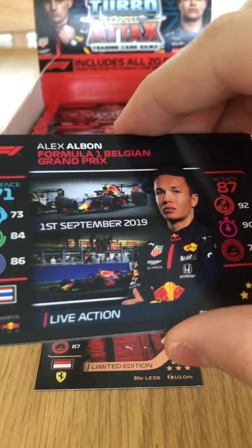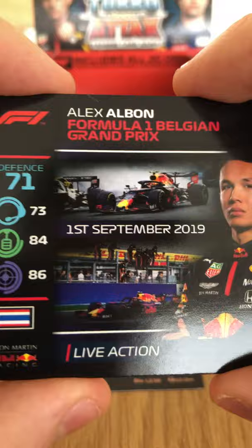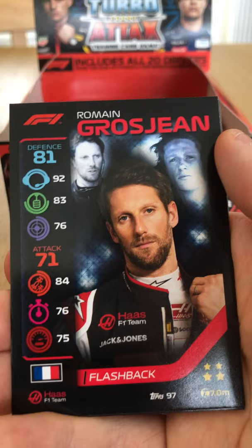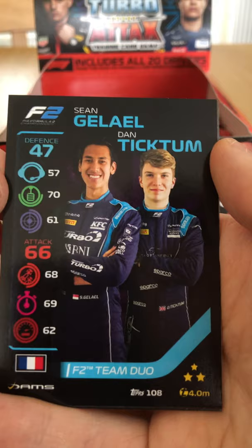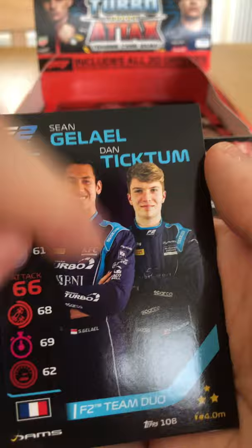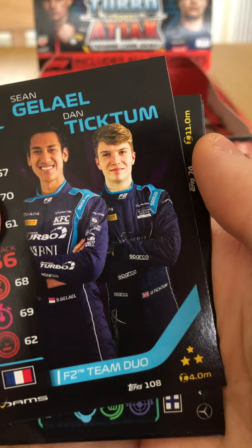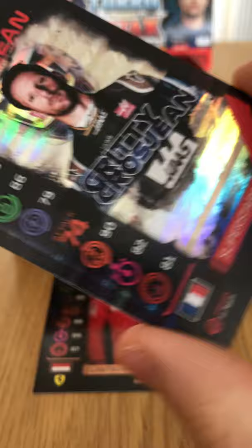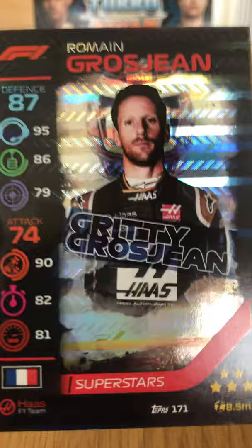We have a game card. Alexander Albon at his first Grand Prix with Red Bull, replacing Pierre Gasly — came home fifth or so. We have the Soft Tires strategy card and Roman Grosjean Flashback. The DAMS team duo of Sean Gelael and Dan Ticktum — at time of filming Gelael is out with an injury and Yuri Vips is replacing him. Valtteri Bottas Live Action from the Azerbaijan Grand Prix, and Roman Grosjean's holographic foil card from Superstars.